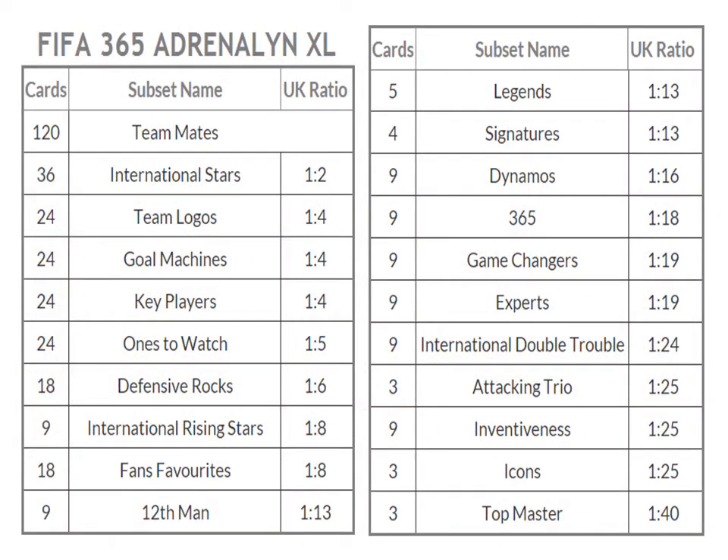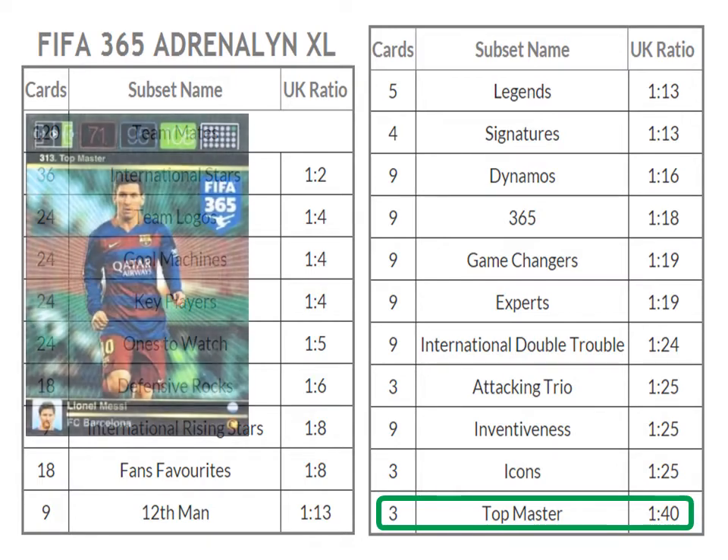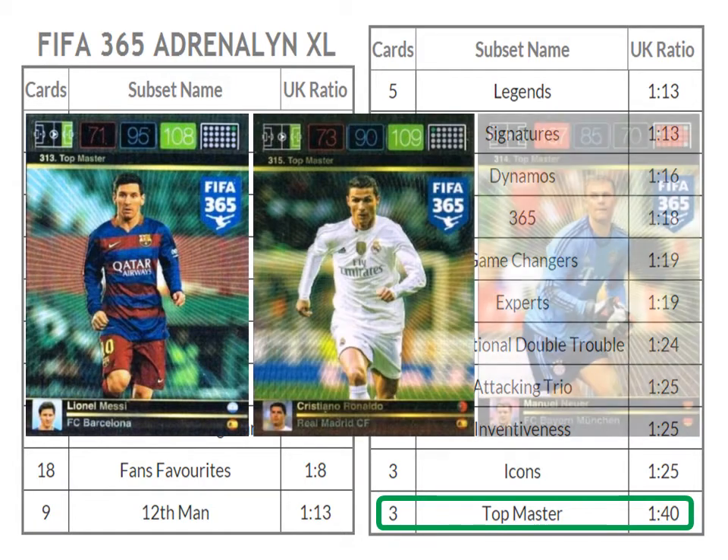Here you see the FIFA 365 subset list in the UK version. There are 20 subsets excluding the base set. Each category has a number of different cards, which will also be important for this. Looking at the table we quickly realize which category is more difficult to get cards — the top masters. On average, for every 40 packs you get one of the three top masters: Messi, Ronaldo, or Neuer.